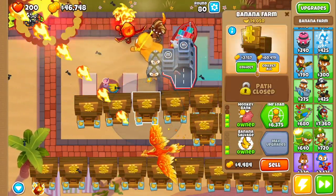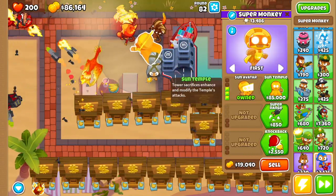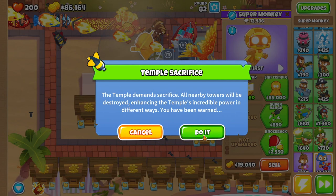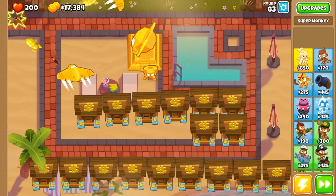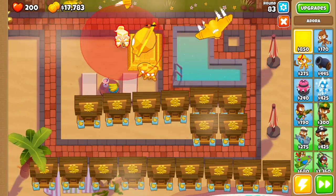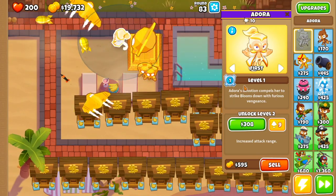At this point we're going to be saving up the 85k for the sun temple. Make sure you do not collect your banana farm monkey banks. By round 82 you're gonna have the money — you're gonna pay 85k and do it. Now we only have the other half of the equation left.